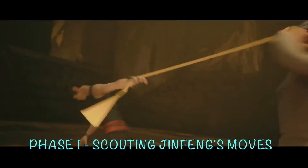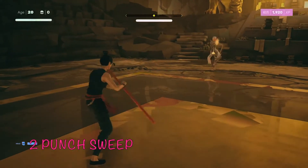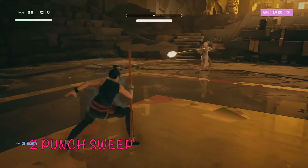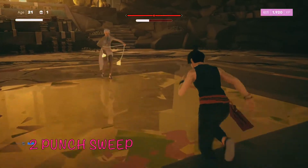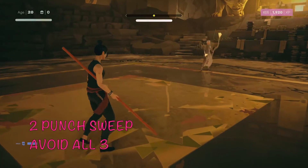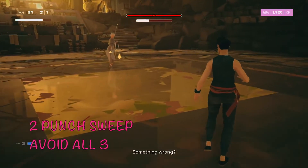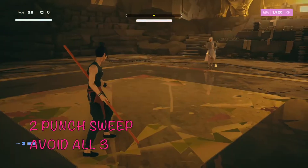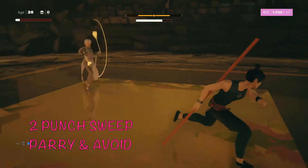Now we're going to scout all of Jin Fang's phase 1 moves. The first two are the easiest and best to counter. The first is a two punch sweep — punch one, punch two, then a low sweep with her bell. One thing you can do is avoid all three: avoid in any direction except up for the two punches, then press L1 and up on the left joystick to avoid the sweep. Avoiding that sweep opens up a brief vulnerability window where you can run at her and get a little combo in.